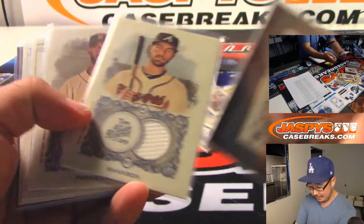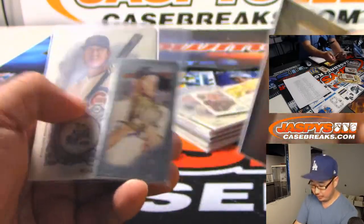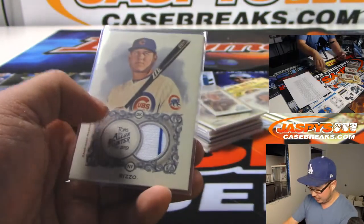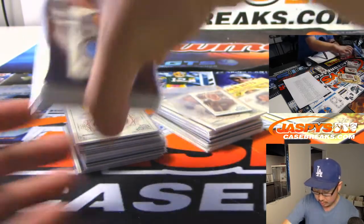Here's the hit recap video. We'll have all these top loaded before they are sorted and shipped to you. Nice Acuna Junior Mini. That's a Clayton Kershaw Metal — not numbered, but we think they're short printed to around 10. Metal card, Kershaw for my Dodgers.